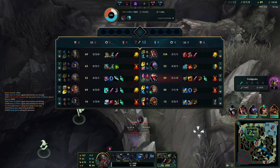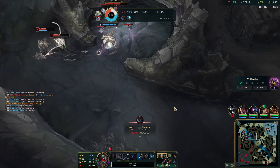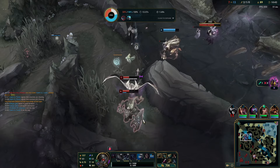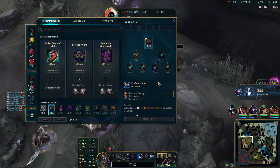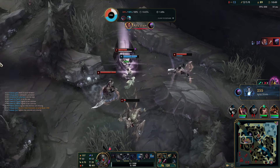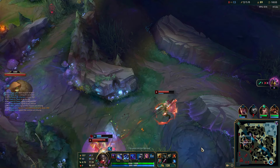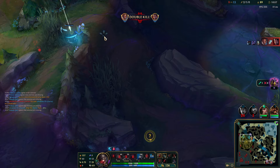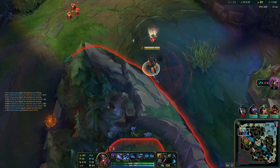I was kind of surprised I died like that. We still have 40 CS advantage which is huge, and two kills — but obviously the fact that I died there for absolutely no reason sucks. I got cheesed, I really didn't expect it. Maokai does this multiple times in the game, which is really weird. I actually go for a Teleport but it seems we can't do anything, so I just go back to wave clearing.